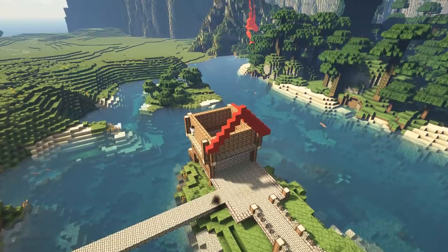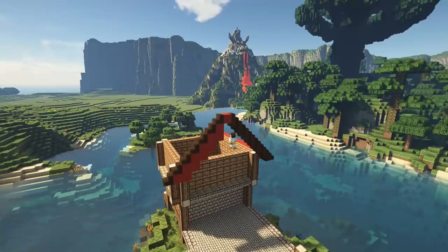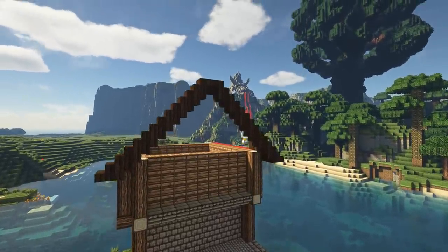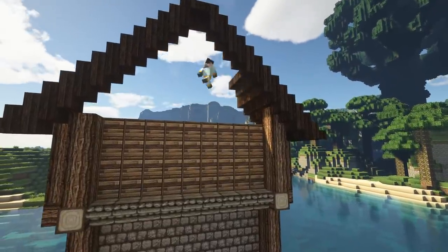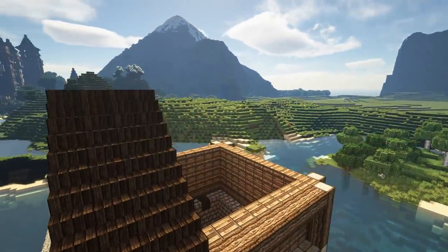It's a very simple roof that we're going for, but I still like to use red concrete to map out exactly where the roof is going to sit on top of the building. And then once I was happy with how that looked, I filled in the rest of the roof.